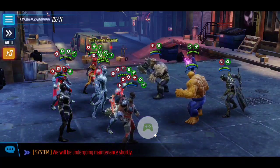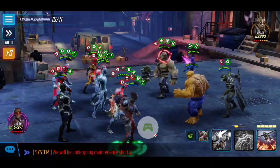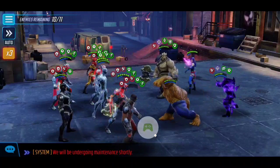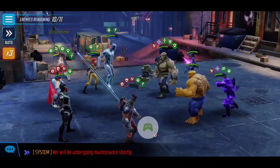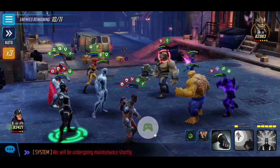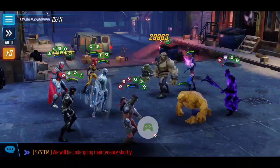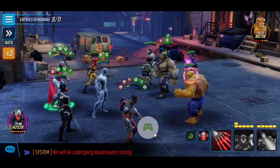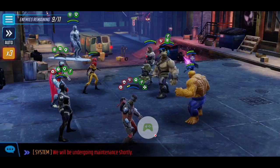Corvus Obsidian is going to have defense up and taunt, so you want to start dealing damage to him early, though he can hold out a few turns. Corvus has stealth capability, which is pesky. Once we get the opportunity to remove Obsidian's taunt, you can see he's quite low — Crystal's AOE hits Corvus, and we finish him off with Black Bolt. AOE damage is key here.